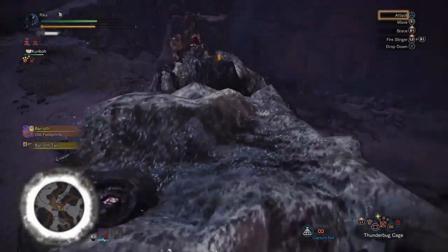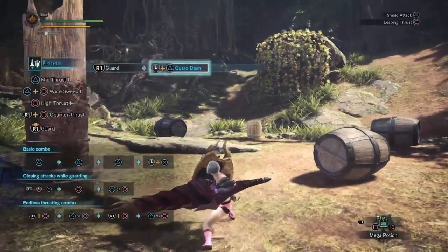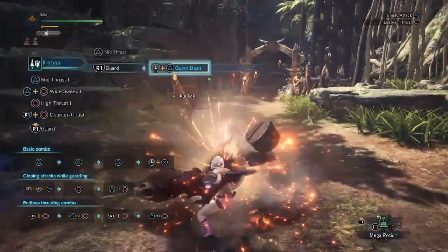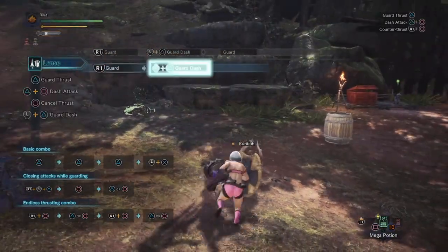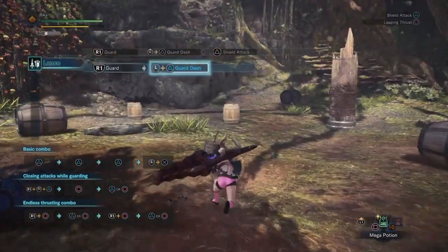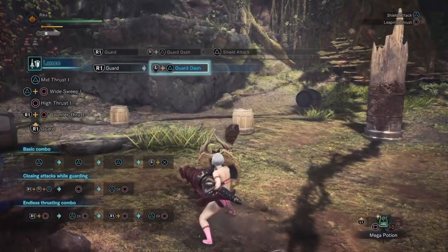Another noteworthy move before moving on to the best combos is the guard rush move. As the name implies, you can dodge while guarding, being able to block an attack while covering some ground, so long as your shield is facing the hit. You can do this by pressing the guard button, then whatever direction you want, followed by triangle. Press those commands fast enough and you can sprinkle it in between attacks to quickly position better. You can also do an attack follow-up by pressing circle or triangle, with circle being the better option.